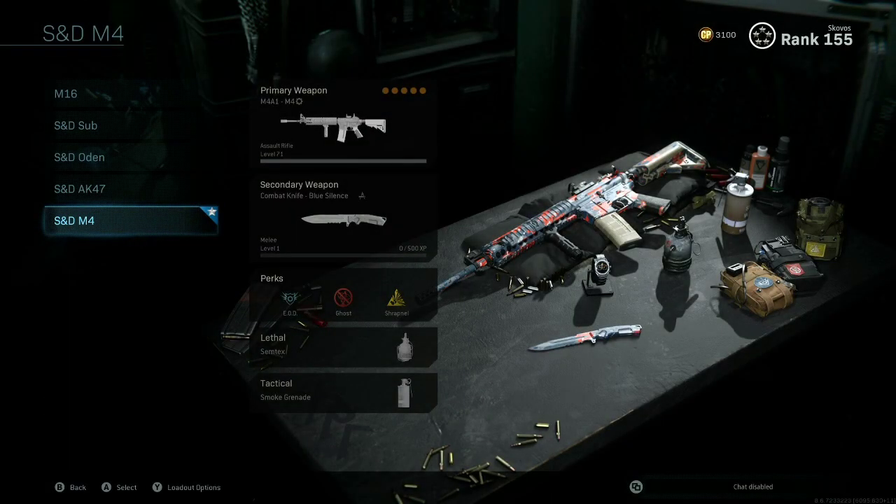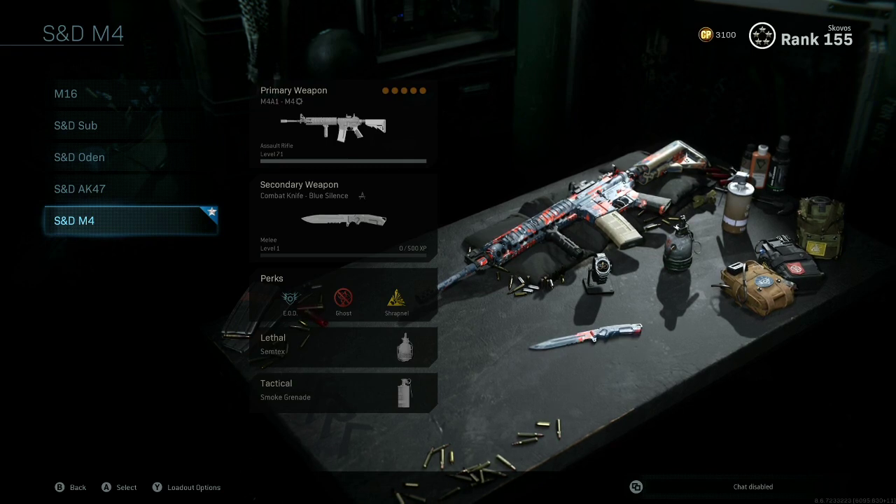Something I want to touch base on really quick before we move on — I know the game only limits us to five creator class slots. To get the most use out of this, you can save each creator class for a different game mode using your favorite secondary perks, lethal, and tactical. That way you can swap out your primary weapon between different blueprints to get the most use out of the limited creator class slots we have.